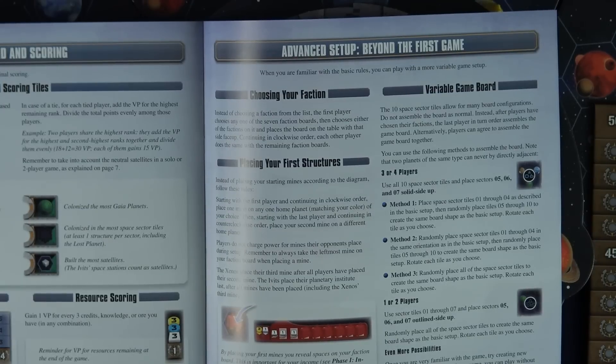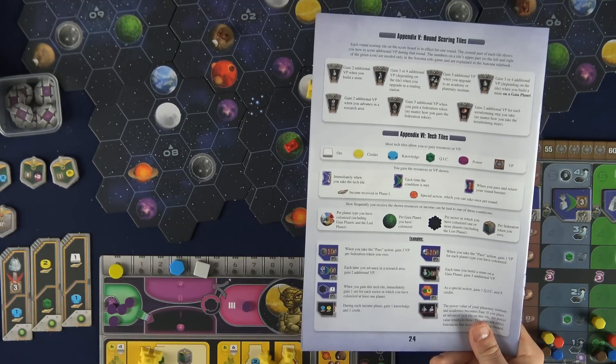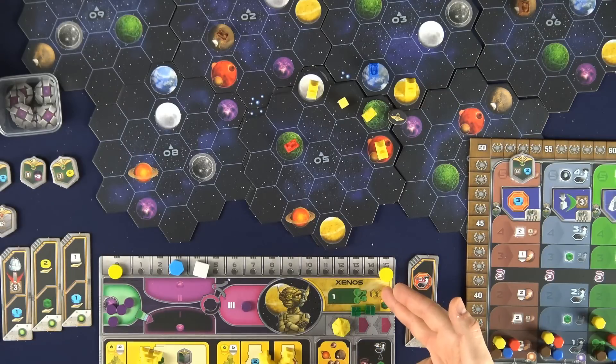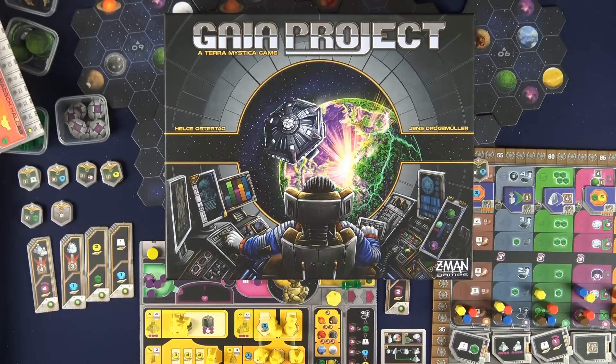Once you're more comfortable with the game there are also advanced rules at the end of the rulebook. Keep the rulebook handy so as new tiles come out or new icons are revealed you can flip to the relevant page. Some factions have special abilities on their faction board and some are trickier than others, so make sure you're familiar with that before the first game. And that's how you play Gaia Project — get out there, build some buildings, and research your butts off. Thanks for watching Teach the Table!